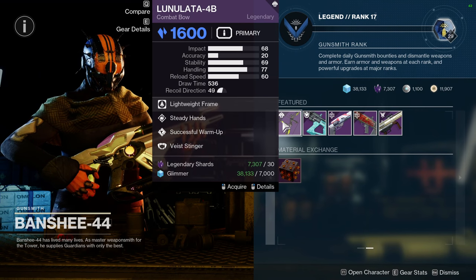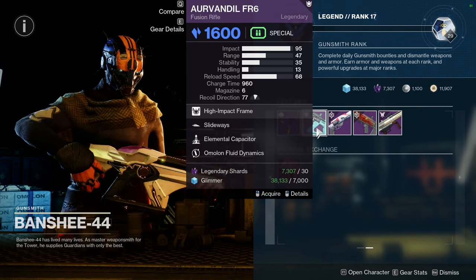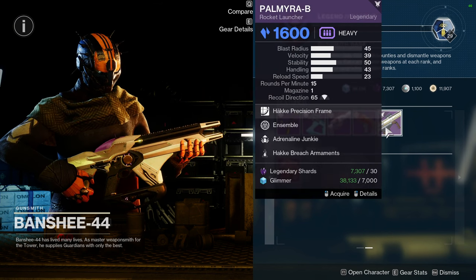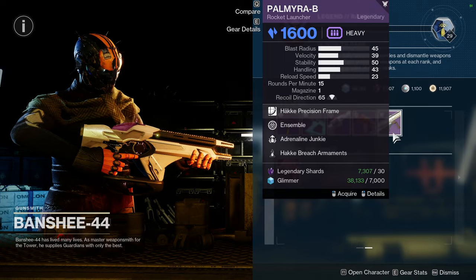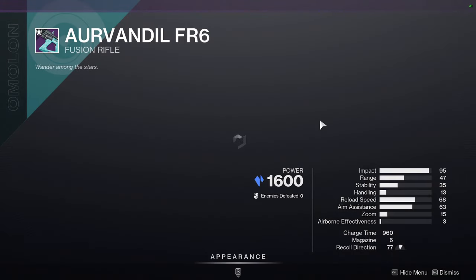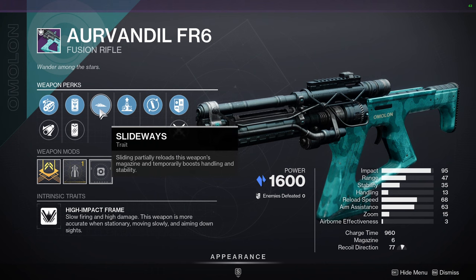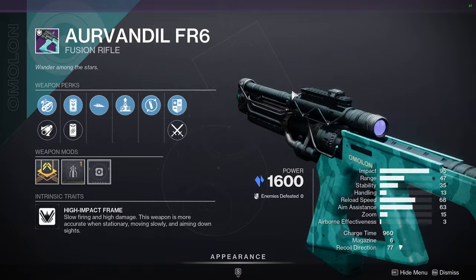As for Banshee, we have Lunalata 4B with Steady Hands and Successful Warm-Up. Arvindil FR-6 with Slideways and Elemental Capacitor. Annual Skate with No Distractions and Opening Shot. Legal Action 2 with Heating Up and Dragonfly — or Junkie. And then Palmera B with Ensemble and Adrenaline Junkie — I think Palmera B is a red border weapon. Everything else is pretty whatever. Maybe the Arvindil is pretty good, because I know people are going to care about Elemental Capacitor for the stability boost. I'm not really too big on fusion rifles, so let me know if this is a good one.